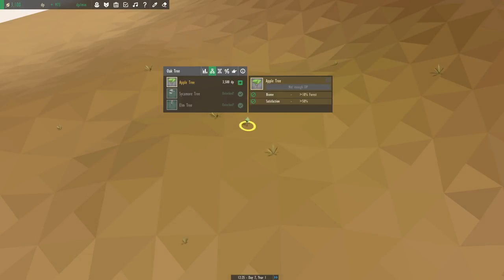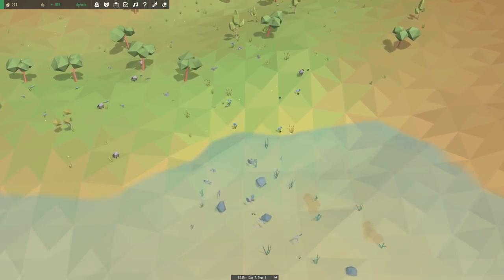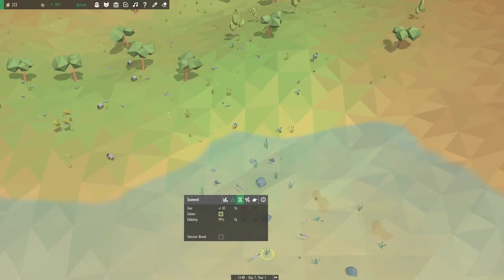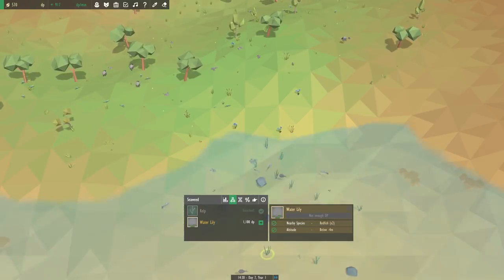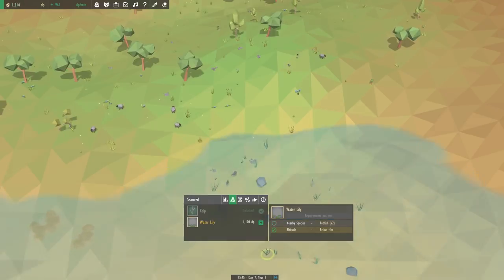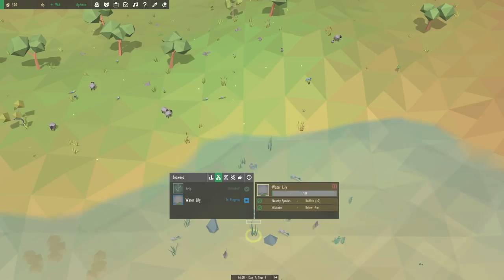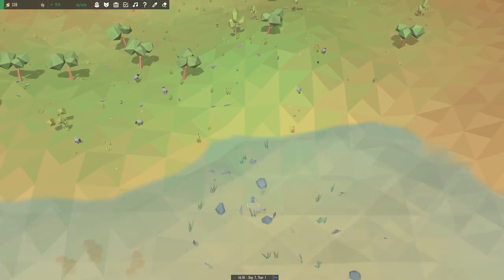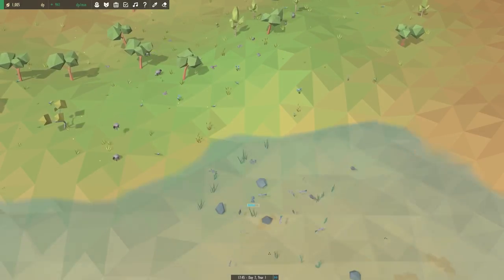We are going to be progressing very, very fast through this series. I'm not going to slow down too much because we want to get to the point where we can actually play around with the wolves. I also wanted to look at the water lilies — we can actually start right now as soon as we have enough DP. We just need the water lilies and enough redfish. We'll start with this one, and that'll help make this area a little more hospitable for our fish.